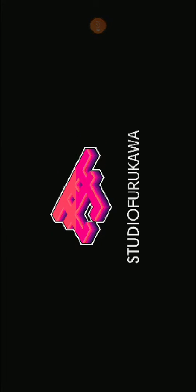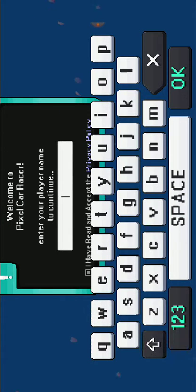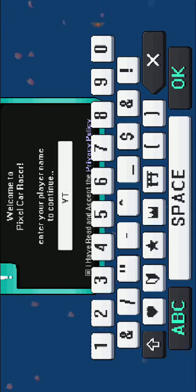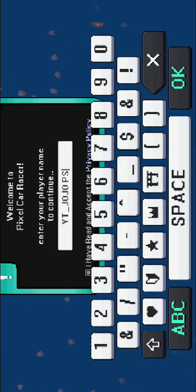Press 'Open' and wait. I'm going to put in my username — I'll put 'YT Jojo PS4.' Put it all together and they'll find me.